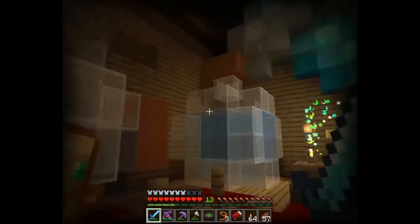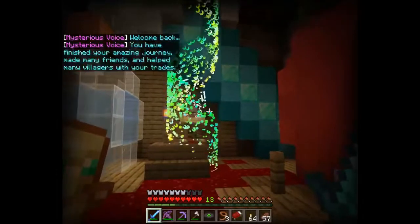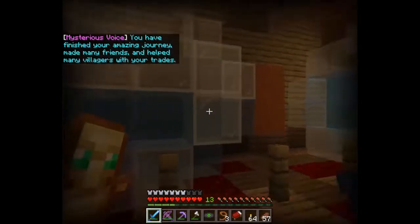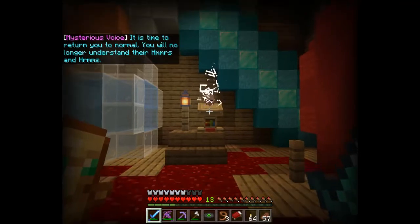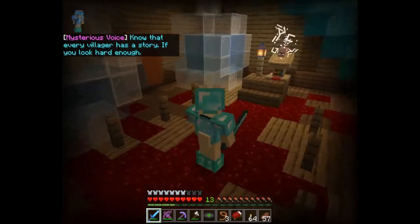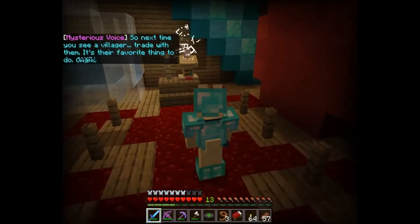Those are little bottles - oh my god it's so amazing! Welcome back! You have finished your amazing journey, made many friends, and helped many villagers with your trades. That's an apple, a diamond, and those are potions - so cool! It is time to return you to normal - you will no longer understand their hums or herms. Know that every villager has a story if you look hard enough. So next time you see a villager, trade with him - it's their favorite thing to do.